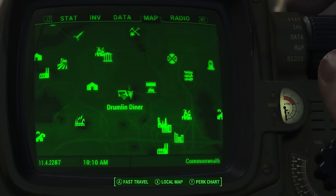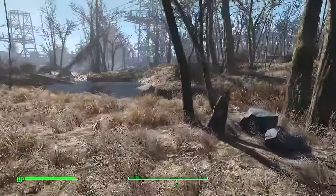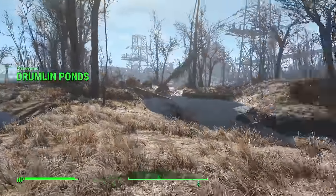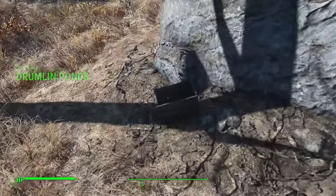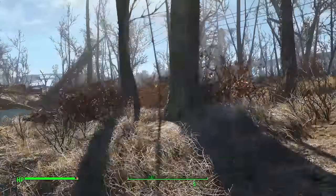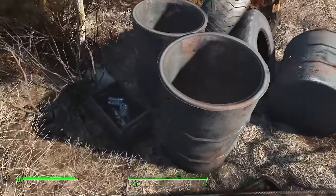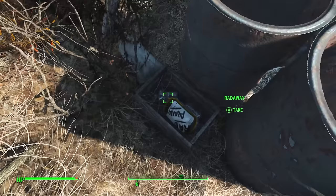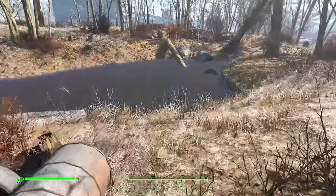On to the Drumlin Ponds beside the Drumlin Diner. It has a few items scattered about, namely this little toolbox that hides behind the diner. Once you get those items and the empty box beside it, we can go over to what is probably one of the tiniest stashes I've seen — a few cans of aluminum and some Radaway against some barrels.